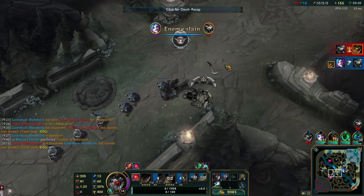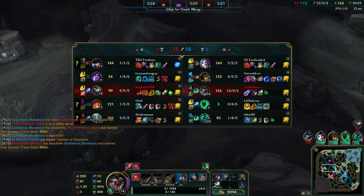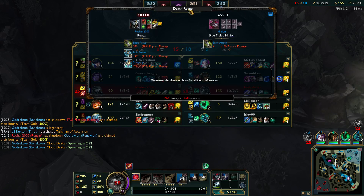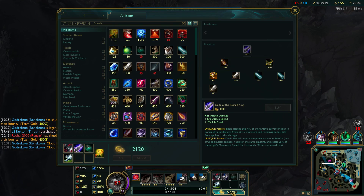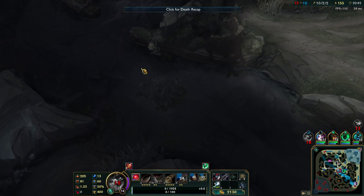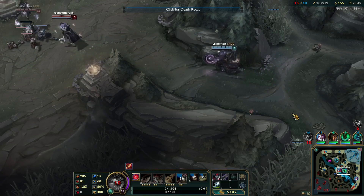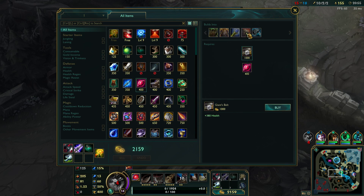I shouldn't have used my Fury for my E — that was a huge misplay. He's got more AD than me as well, and he also has the passive from Dustblade. That got me killed. It's probably just a lot of damage too. I don't really recall seeing any Rengar player actually do anything within this game. He's like level 5. Okay, I need some HP against him.